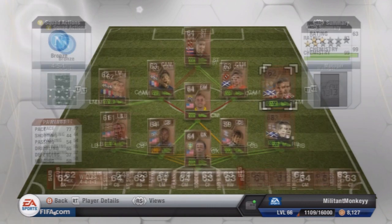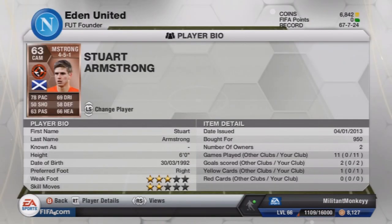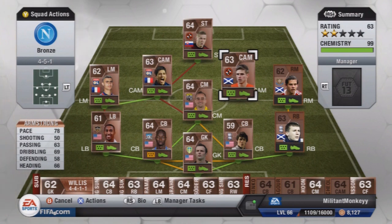Moving on to the first CAM, who gets the strong link with the striker — it is Stuart Armstrong from Dundee United. 78 pace, 950 coins, he's 6 foot tall. He's more there as a supporting attacker. He can play a pass or two — over the top especially — and he's very good at holding up the ball and using the other CAMs as players to look for in attack.